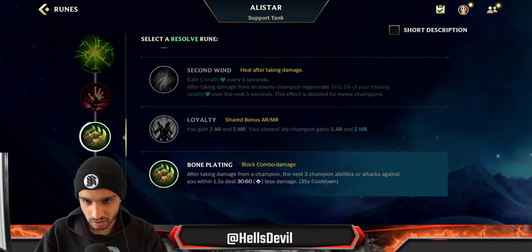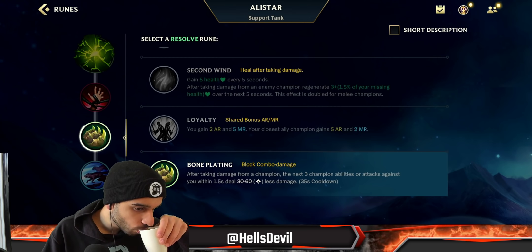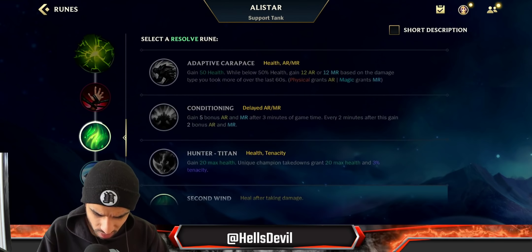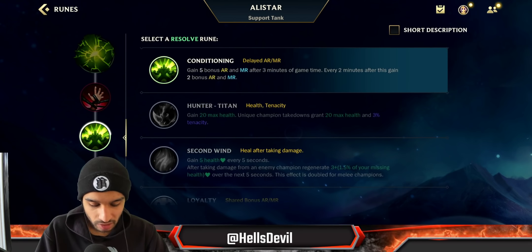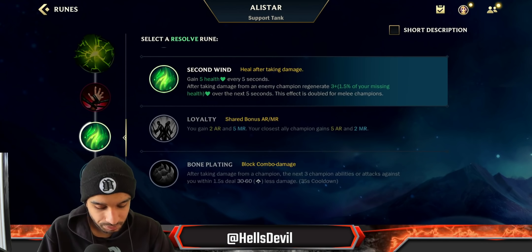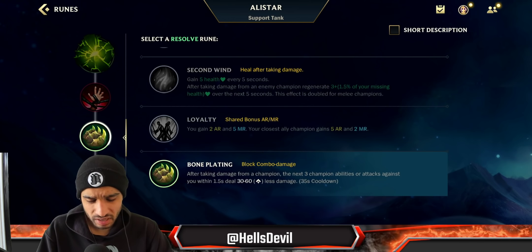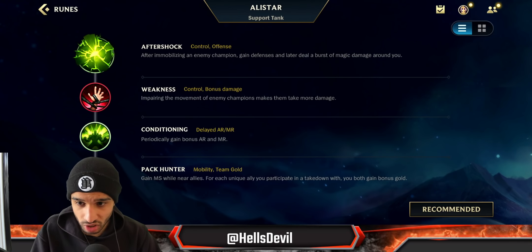Third rune is situational. Bone Plating is often amazing because the only time Alistar is squishy is during lane matchups when the enemy constantly pokes you out. You can go Bone Plating, Second Wind, or if you think you have an easy lane, Conditioning to get even tankier in the late game. Against Varus, Second Wind helps you heal up. Against Jinx, Ezreal, or Caitlyn, Bone Plating blocks their burst damage.